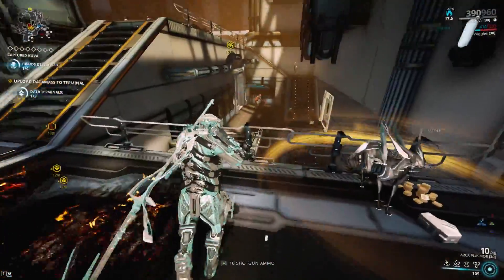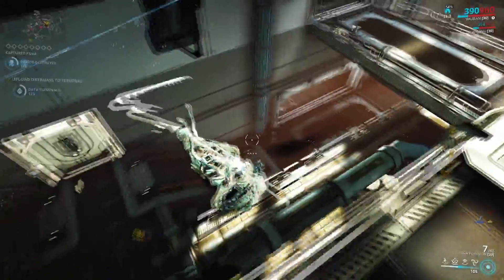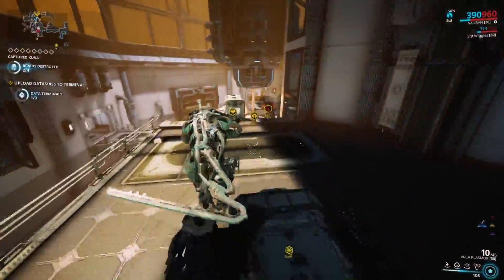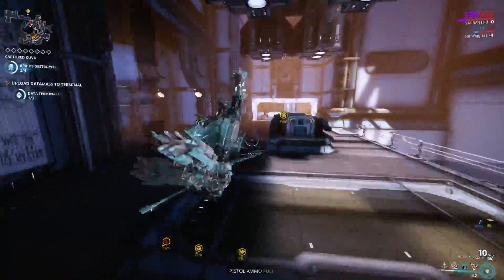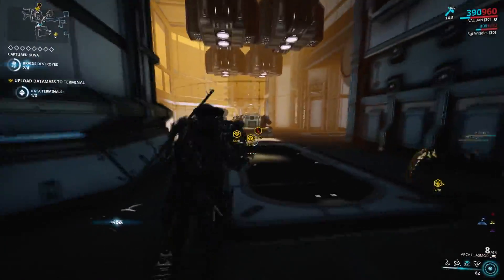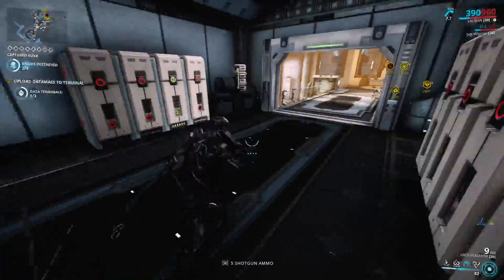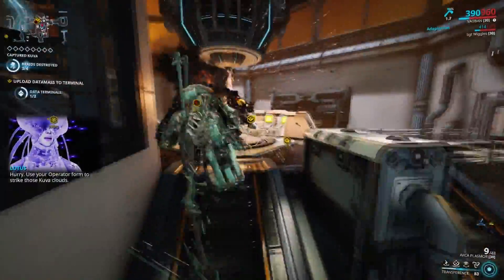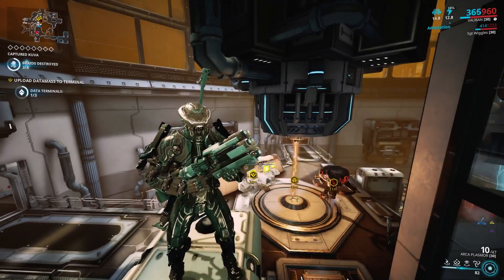That, my friend, was the grenade of a Hyekka Master that was all the way over there. She was definitely looking at that enemy, but the grenade decided to fly over and kill me instead. That's what happens 99% of the time even when you're completely invisible — the Hyekka Master will find you with that grenade. The Hyekka Masters do over 2,000 damage per second with their flamethrowers, and their grenades are basically an aimbot doing like 5,000 damage. And that's the thing I love about this game. Have a nice day.